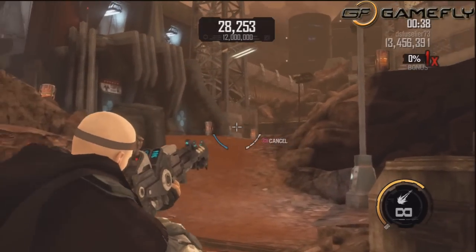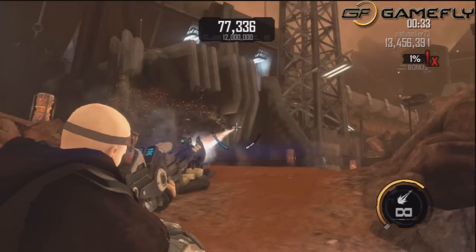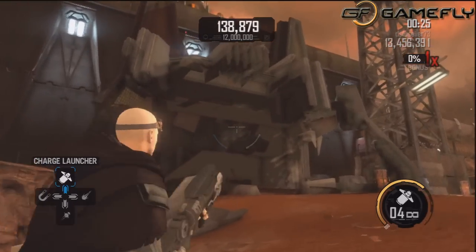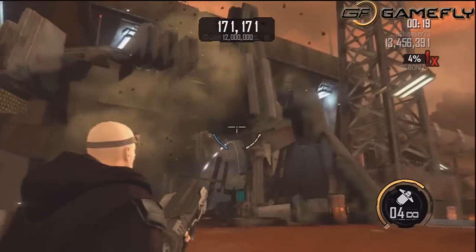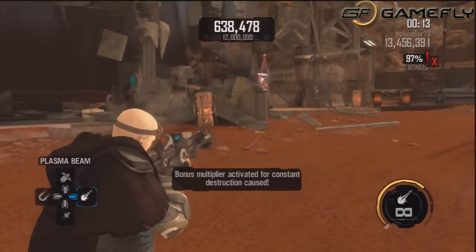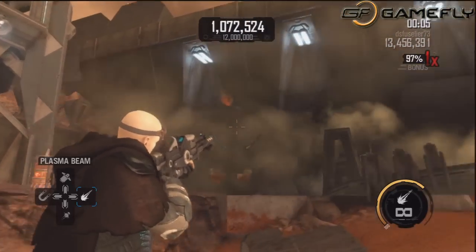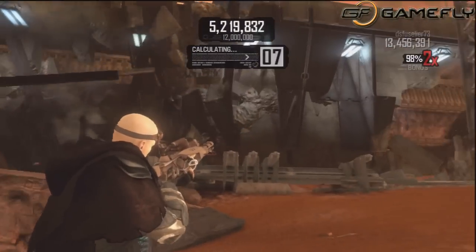Ruin Mode is where you destroy things — that's what the demo was for me at least. It requires an online pass. Infestation and campaign don't, but Ruin Mode requires an online pass, which you can buy for ten dollars, or it comes with the game if you buy it. If you rent the game, you only get the demo version of Ruin Mode, not the full experience. If you buy the game used from GameFly, you will get the online pass.